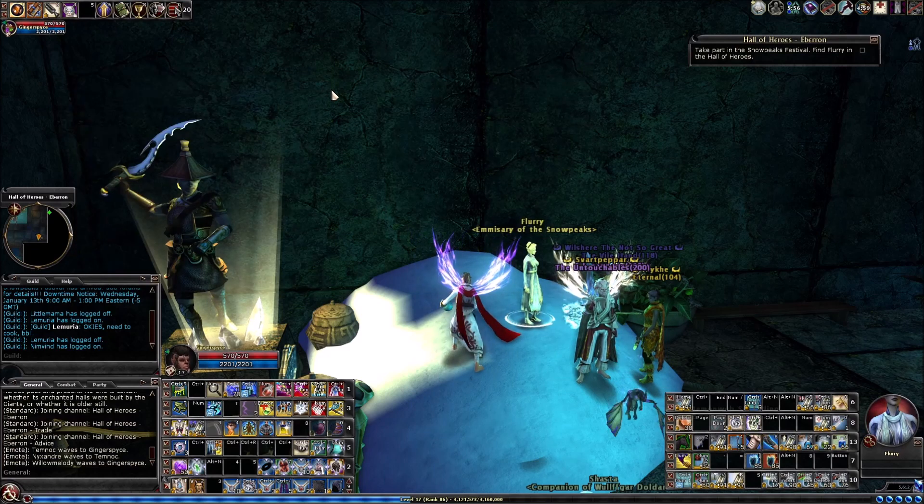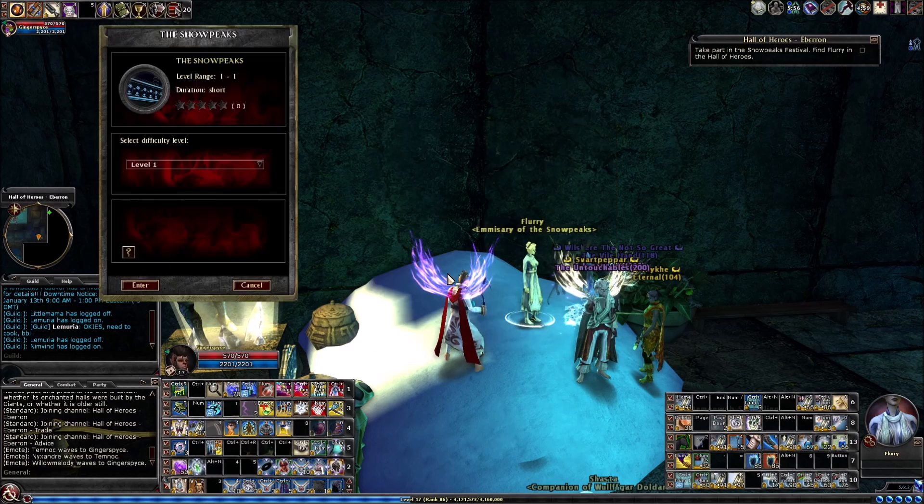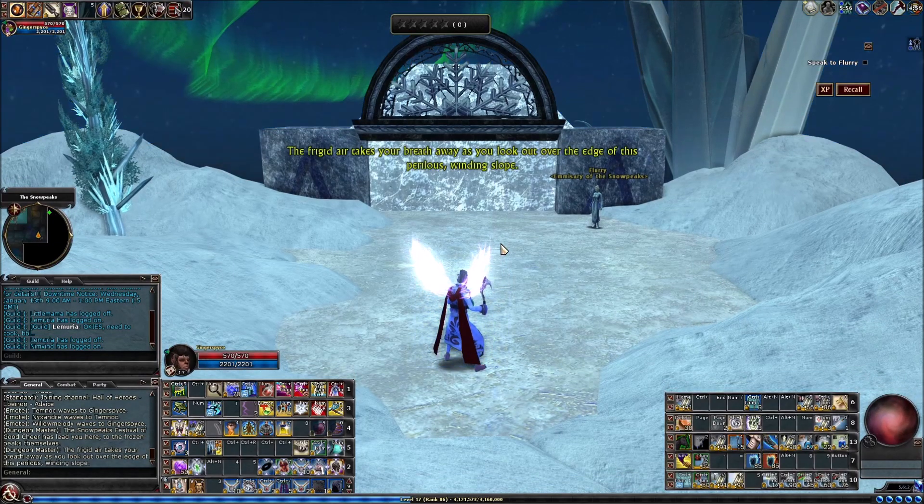Let me show you how the challenge works — it's super easy. You click 'Take me to the peaks' and it costs one key. I don't know why there's a level selector because as far as I can tell there's just level one, so we're going in. Maybe there'll be other versions or challenges in future iterations of this event.